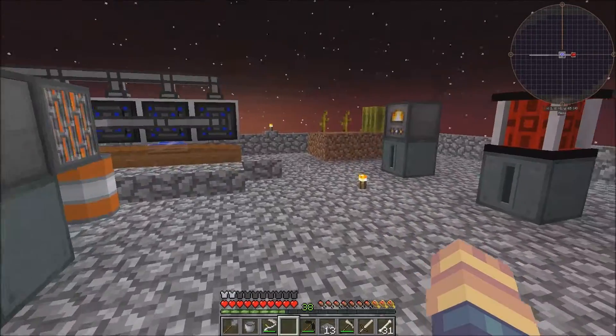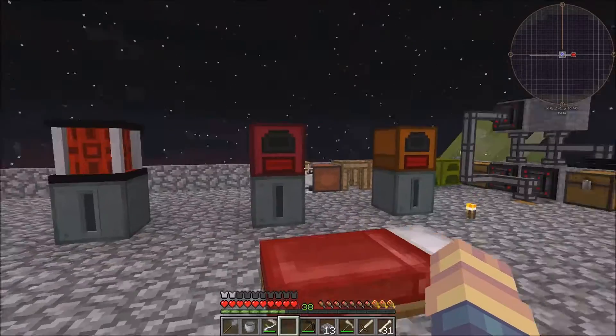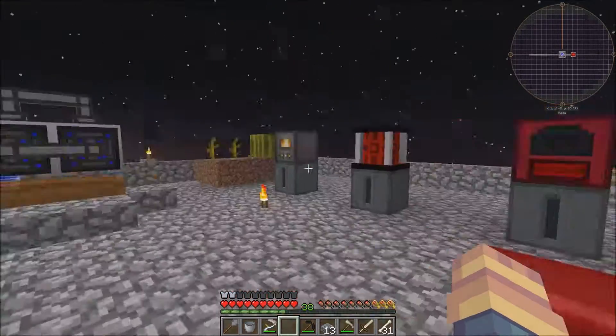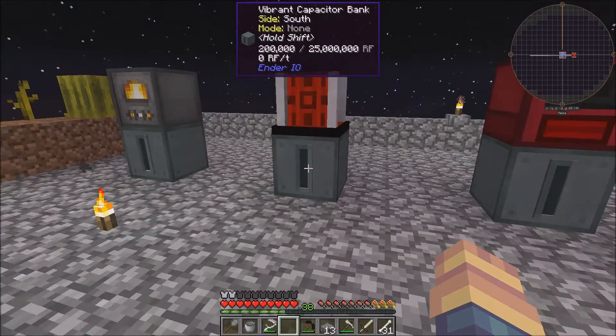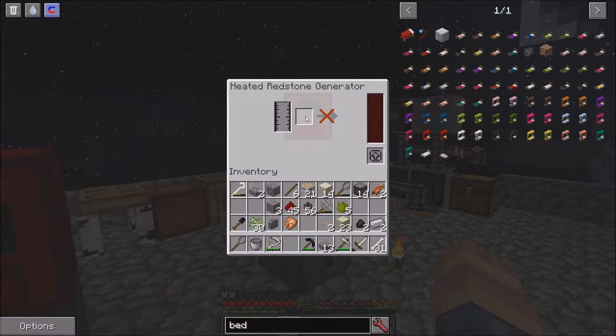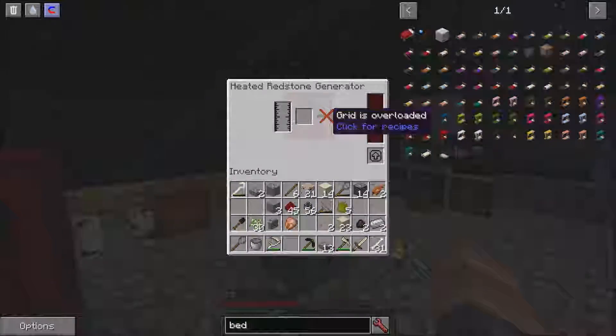Just a few little notes — I wanted to see which one of these was going to be the most efficient and which one was going to produce the most power. What I did is I set these up on a fiber capacitor, completely empty, and I put one bucket of lava in each one. For this one here, you also have to put some redstone in. One bucket of lava does 50 at a time per piece of redstone, so 1000 divided by 50 is 20 — you get about 19 to 20 pieces of redstone to get the power out.